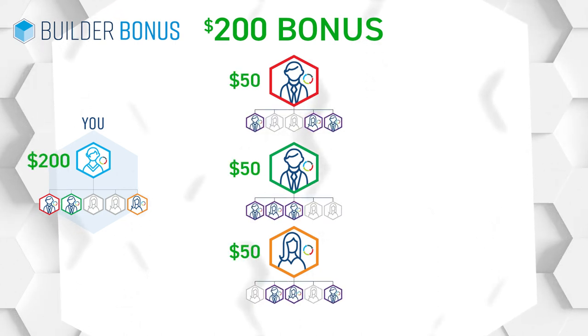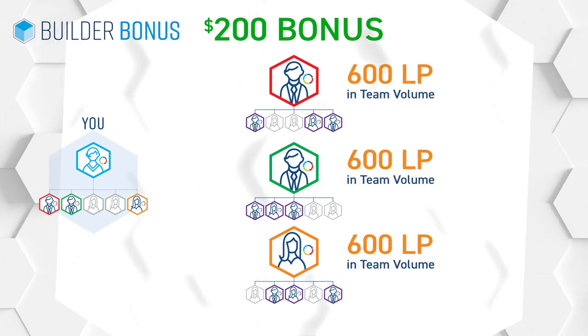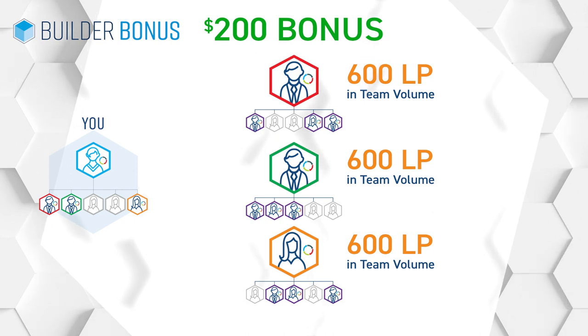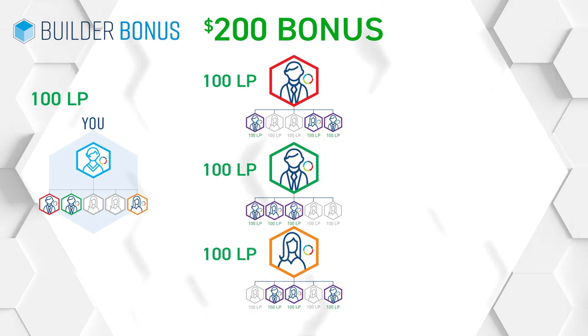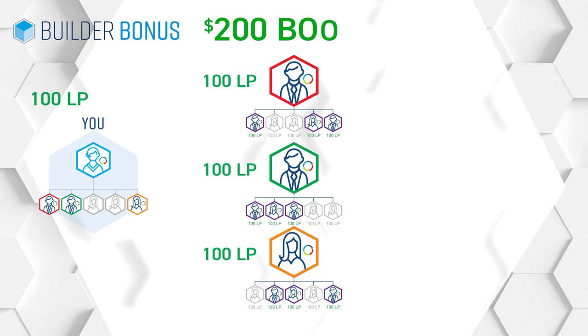They need to personally enroll three people on their front line and have 600 LP in Team Volume. All of you — you, your front line affiliates, and the people on your second level — need to have at least 100 LP in Loyalty Program or My Shop orders. You've just earned the $200 Builder Bonus.